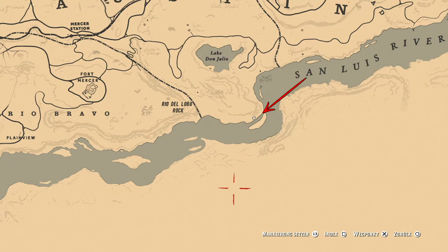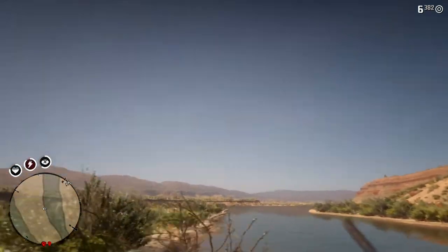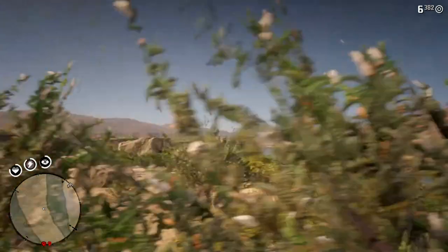When you travel to this small piece of land located between the Rio del Lobo rock, Lake Don Julio, the San Luis River text, and the Rio del Lobo house, you can use first person to glitch to the other side of the river — or to be more specific, the Mexico you might already know from Red Dead Redemption 1.